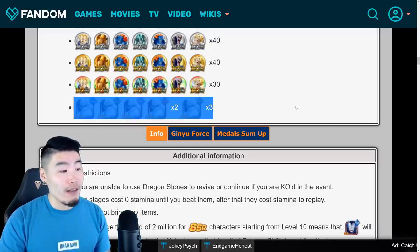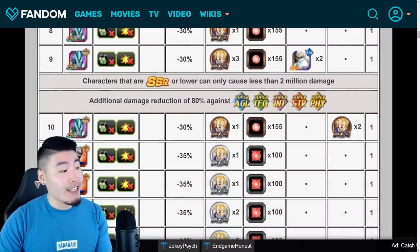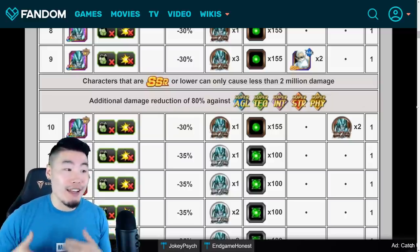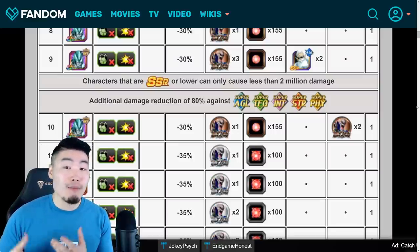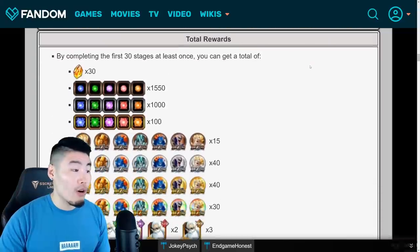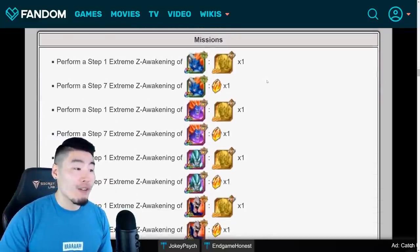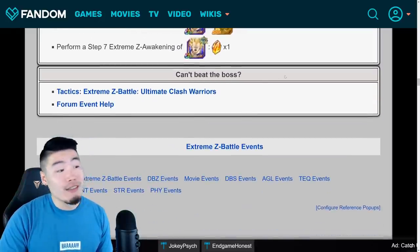As far as damage reduction is concerned, the main thing to pay attention to is that after level 9, enemies will gain an additional damage reduction of 80% against all Super-Type units. So ideally, you want to bring a team that is Extreme-focused — like an Extreme-Mono team or a Category team that is mostly Extreme units. There are also some missions where you can get additional Hercule Statues and stones. For fully Extreme-Z Awakening each of these units, you get one Dragonstone per mission, for a total of 7 extra stones.